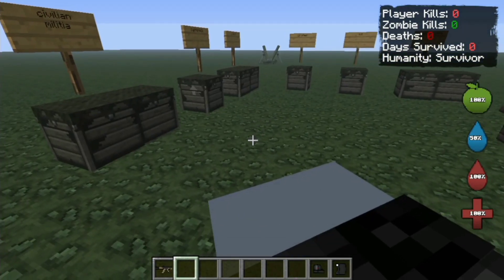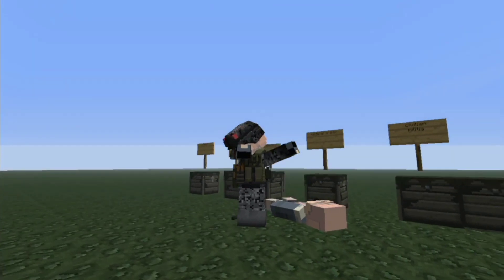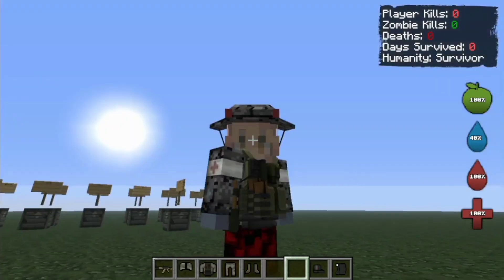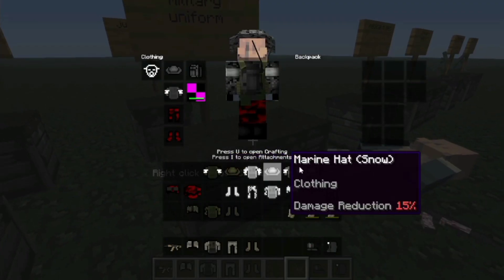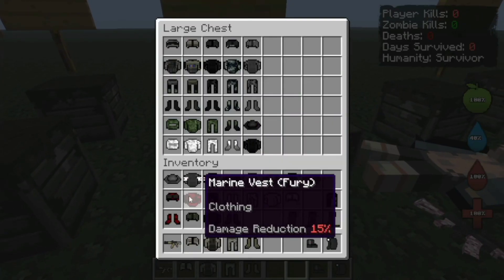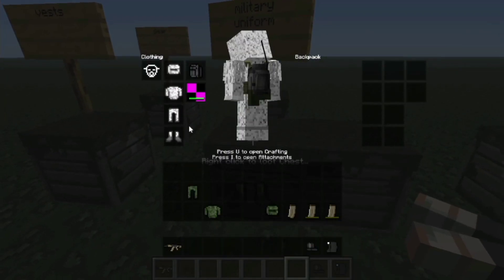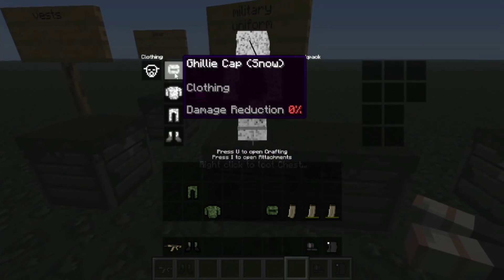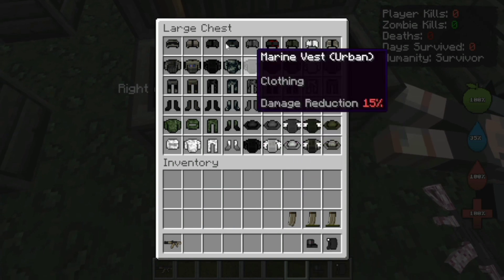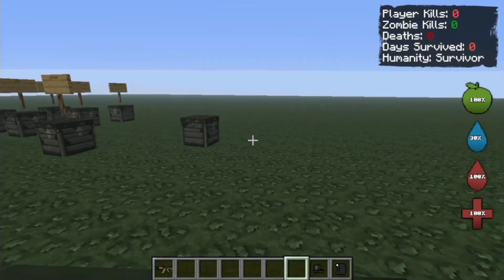Wait — did I just dab? Wait, let me hide my GUI. Oh yeah, dab at that dead body! Now let's try the medical things. Look at that — it's like I am a commander or something. Basically they are all the same, so I'm not gonna show all of them just to spare you some time.